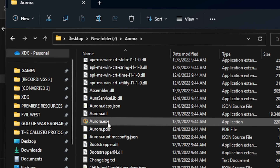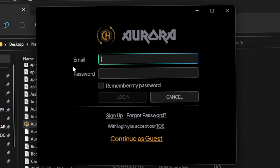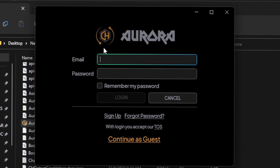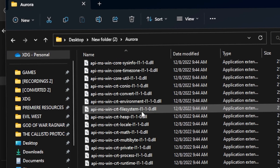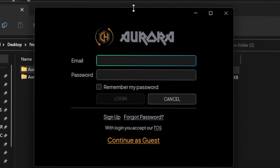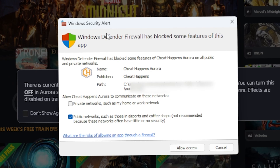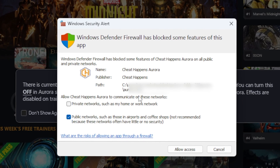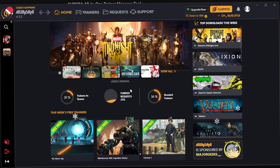Here's the folder — go inside and look for the executable file right here. Double click, follow the prompts and you should be fine. Note: you will not find the Aurora app in your Start menu; it runs from the folder. You'll get a pop-up — go ahead and continue as a guest. If you get a Windows Security Alert, don't be alarmed, just allow access.